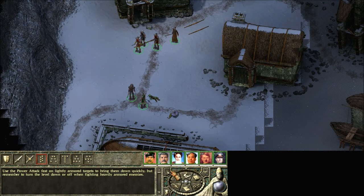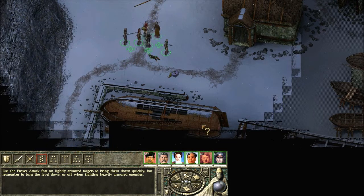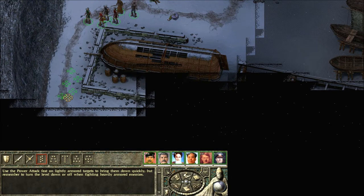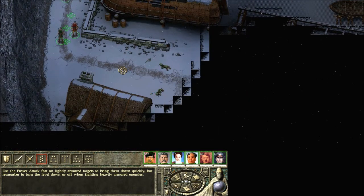Welcome back everybody to Let's Play Icewind Dale 2. When we last left off, we had just arrived at the Targos docks and we were finding some stray goblins and killing them. We were wondering how they got into town with the gate locked, so I guess maybe we'll find something like that out.